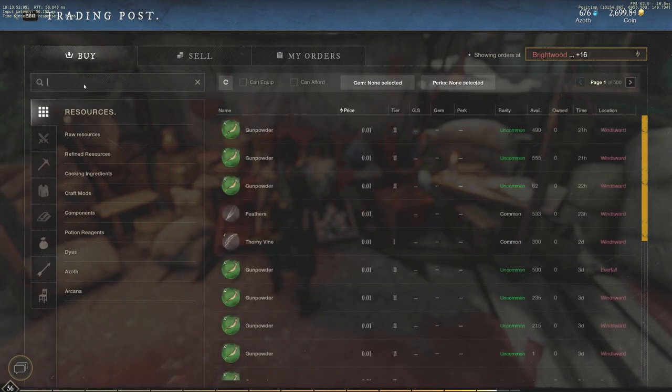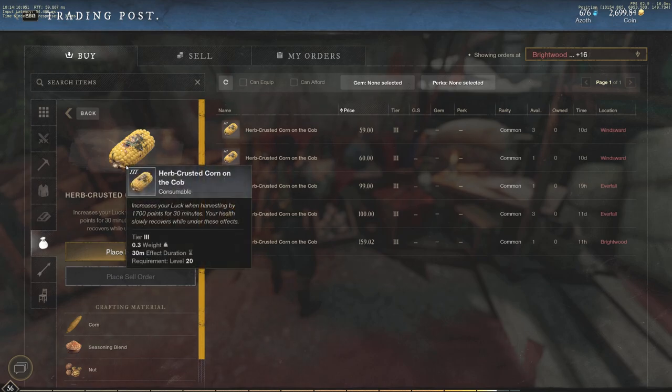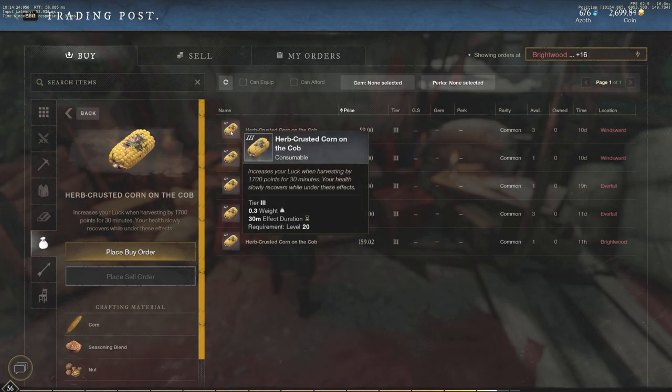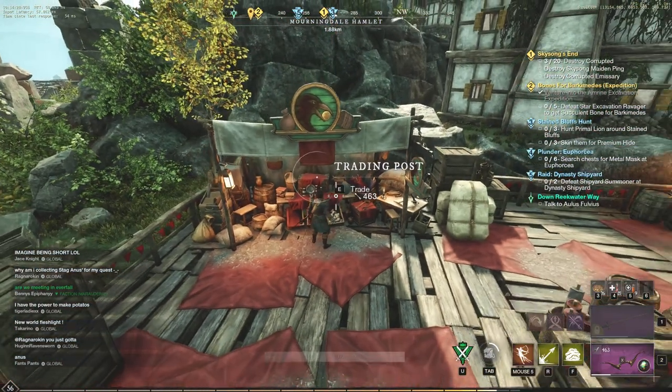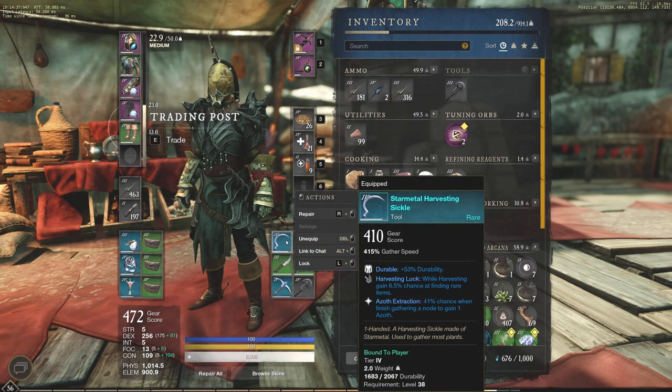What I did to try to get this is insane and I was still not able to grab one. I went to consumables, trade skill bonuses, harvesting — I took the herb crusted corn on the cob on stream yesterday. It was about 80 to 100 gold, but I used it to increase my harvesting luck by 1700 points for 30 minutes. I used two of these for a full hour. My harvesting sickle also has a 6.5% chance at finding rare items while harvesting. With both of those combined, I still did not get any Dragon Glory Flowers — only Dragon Glory leaves, which is the green resource, not the blue.